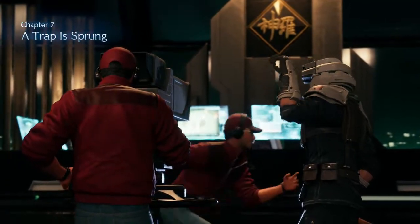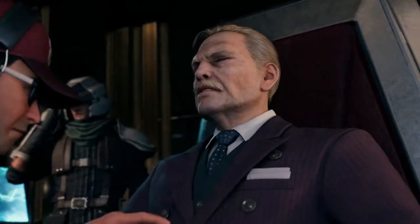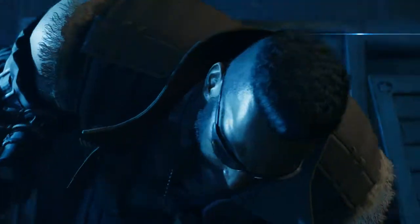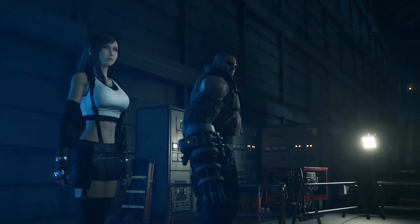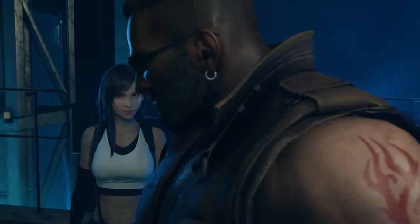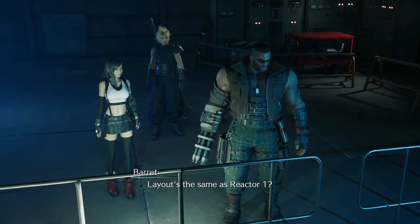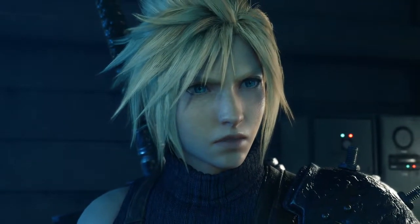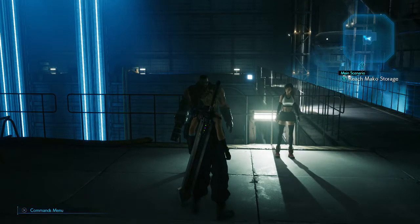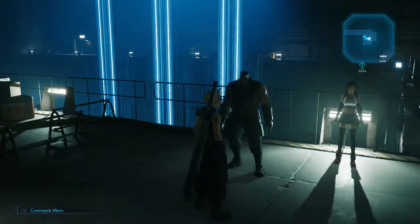Chapter seven — A Trap is Sprung. They're watching us still. Mako Reactor five interior. That's the smell — this place reeks of Mako. Looks like we made it. Layout's the same as Reactor one. We're near Mako storage. Let's move. I think guys, we're going to do that in the next video. I'd like to start off the Mako Reactor five sequence with a fresh video.